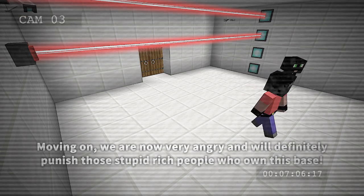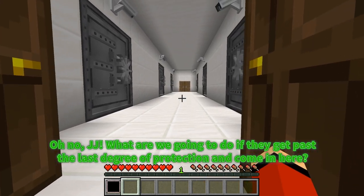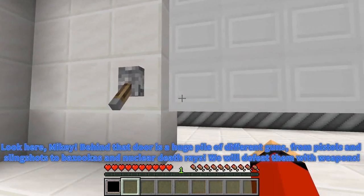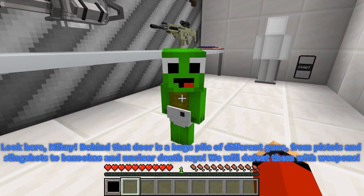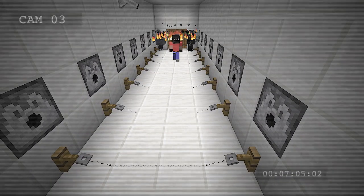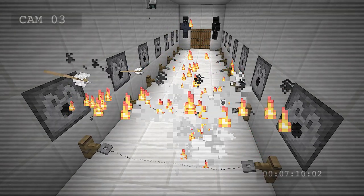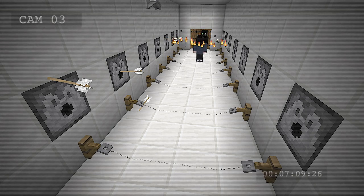Moving on! We are now very angry and will definitely punish those stupid rich people who are on this base! Oh no, JJ! What are we going to do if they get past the last degree of protection and come in here? Look here, Mikey! Behind that door is a huge pile of different guns, from pistols and slingshots to bazookas and nuclear death rays! We will defeat them with weapons! Now look at the cameras and see what's going on. They seem to have figured out how to get to the other end safely — they just run over the mechanisms by leaps and bounds!